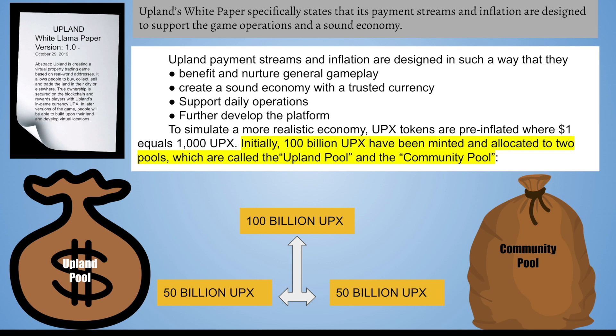To simulate a more realistic economy, UPCS tokens are pre-inflated where $1 equals 1,000 UPCS. Initially, $100 billion UPCS have been minted and allocated to two pools, called the Upland pool and the Community pool. That $100 billion was divided equally — $50 billion UPCS in the Upland pool, and $50 billion UPCS put into the Community pool.